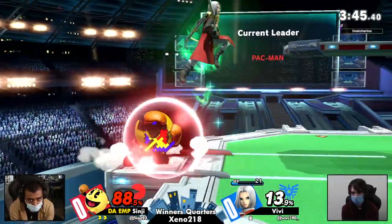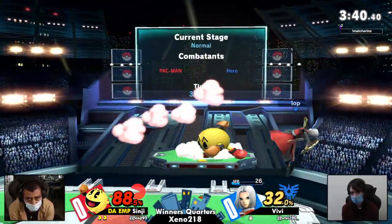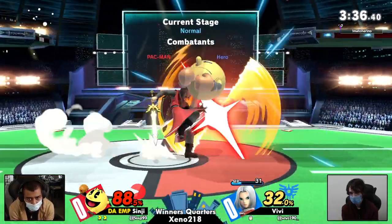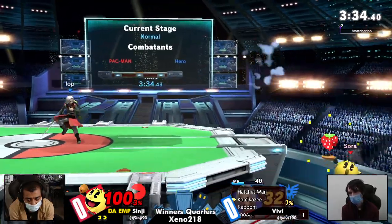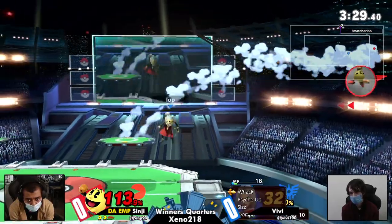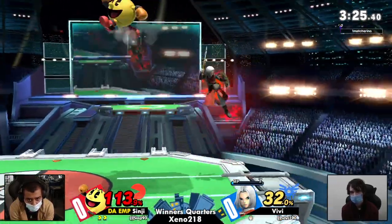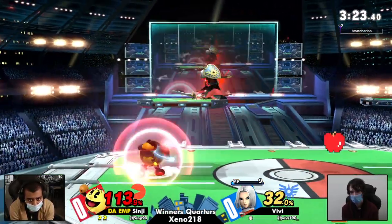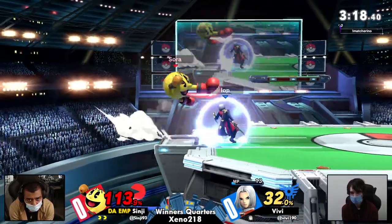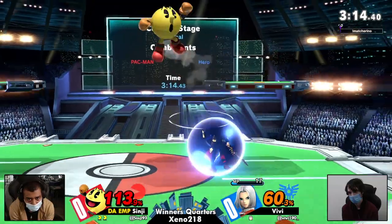VB is kind of struggling to find anything right now, looking in the down B bag of tricks, not finding much. Sinji is content to stay behind his Hydrant. The Kaboom — Sinji's held back knowing that Kaboom has acted for 10,000 years. Now we're seeing Psych Up. That's not something you want to see when you're at kill percent, when Hero can just grab you or break your shield and kill you. And interestingly, hitting the Hydrant consumes Psych Up — that's really good in this matchup.